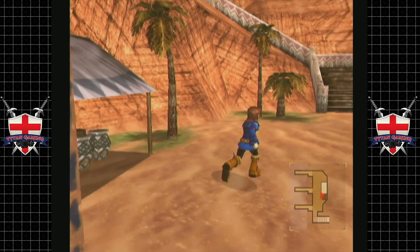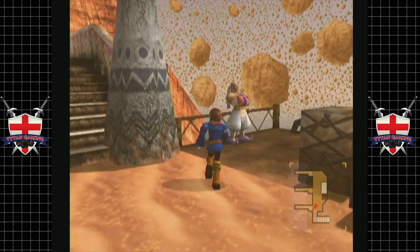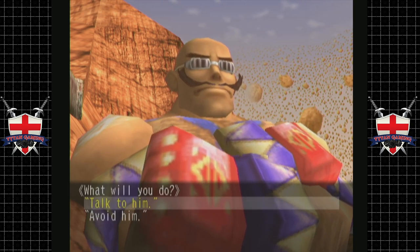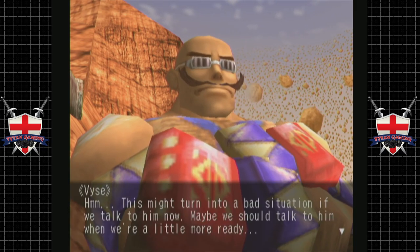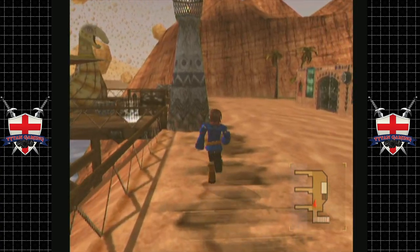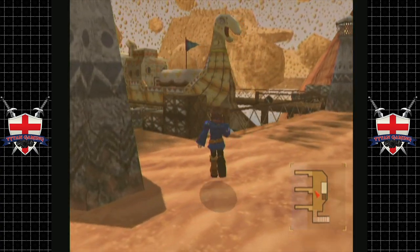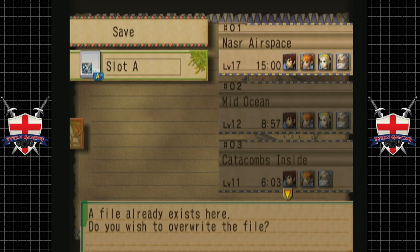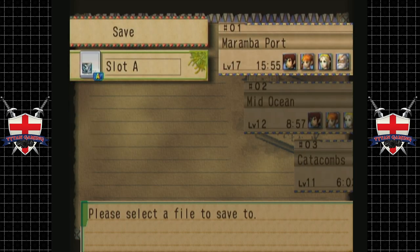There is a weapon shop that we haven't been to yet. Hey, isn't that one of the guys on the wanted list at the Sailors Guild? Yeah. Let's avoid him for now. That's a guy we can potentially fight now. In fact, let's go read his file. And then we'll have a little think about what we want to do.